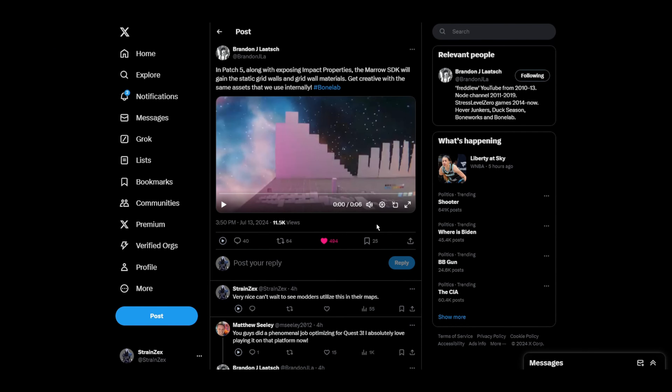Alright, hey guys, Trainers here with another video for you today. Today I wasn't going to do a video on this initially, but then I saw another post, so now I'm doing a video on this. Earlier today, freaking Brandon tweeted yet again — we got more patch 5 information. In patch 5, along with exposing impact properties, the Mirror SDK will gain the static grid wall and grid wall materials — get creative with the same assets that they use internally.